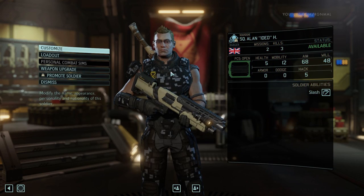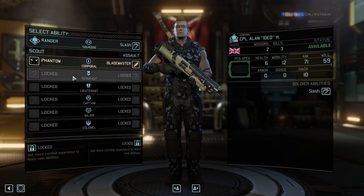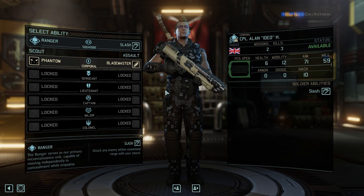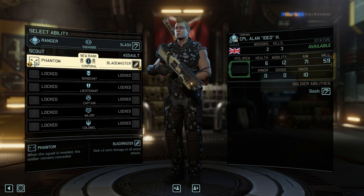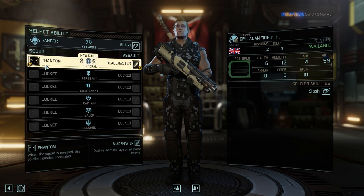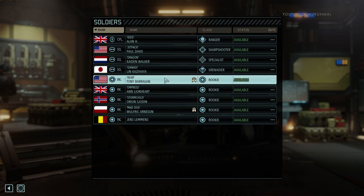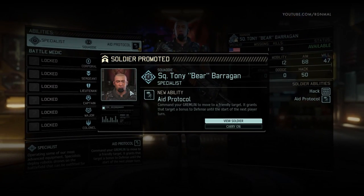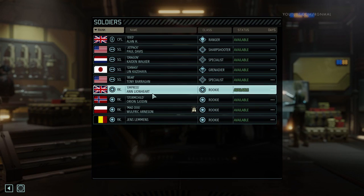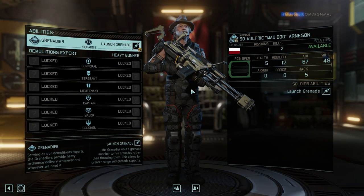Okay, let's see — Alan got promoted. Promotion, please. Thank you. So we've got the scout tree or the assault tree — they're both good. But I think to start off, I'm going to go with Phantom because I want someone I can use as a reliable scout. Alan, congratulations. Okay, Bear — let's see what you promote into. Specialist. Okay, that works. And then Wolfric — perfect, actually promoted into what I wanted. Awesome.